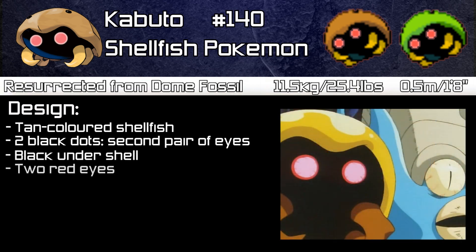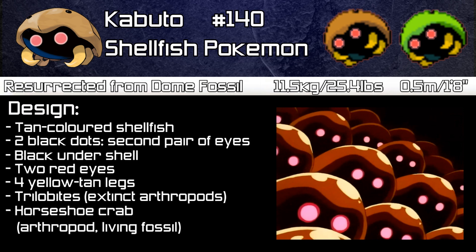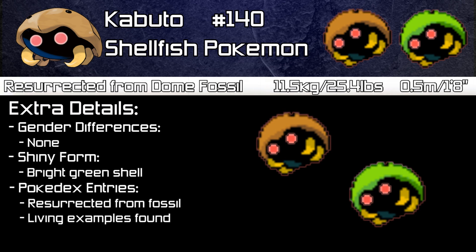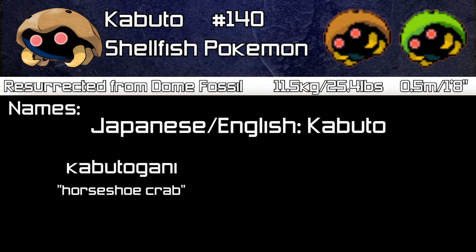Underneath the shell is mostly black but with two red eyes and four yellow-tan coloured legs. Kabuto seems to be inspired by trilobites, which are extinct marine arthropods, and horseshoe crabs, which are arthropods currently considered living fossils. There are no gender differences, and a shiny version of Kabuto has a green shell — very strange but it does look cool. Pokédex entries speak about it being regenerated from a fossil, but also that living examples of Kabuto have sometimes been found. Its Japanese name is the same as its English name, Kabuto, deriving either from Kabutogani meaning horseshoe crab, or Kabuto meaning a helmet — specifically the helmet a samurai uses.